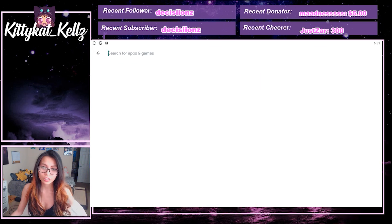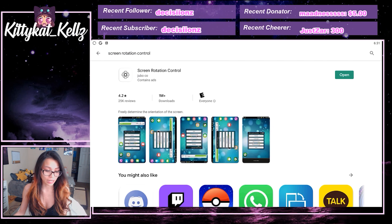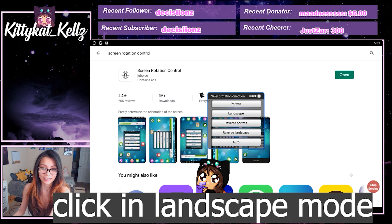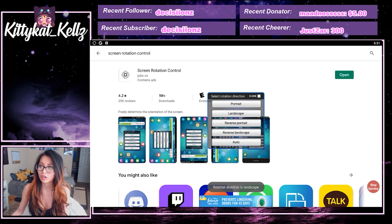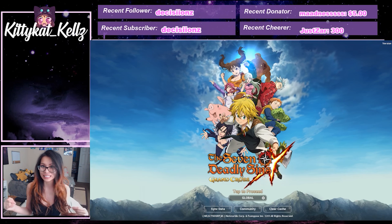All you have to do is go to your Google Play Store and type in 'Screen Rotation Control,' as seen right there. You open it up after you download it, then click everything into landscape mode. Close it out, and now when you open up Seven Deadly Sins, it is beautifully in landscape mode — the preferred way.